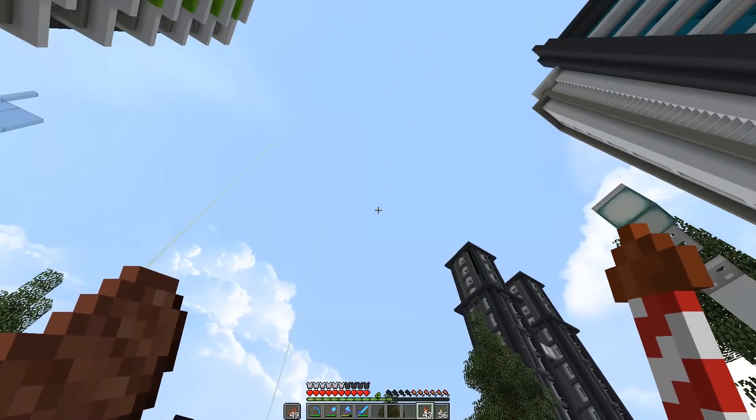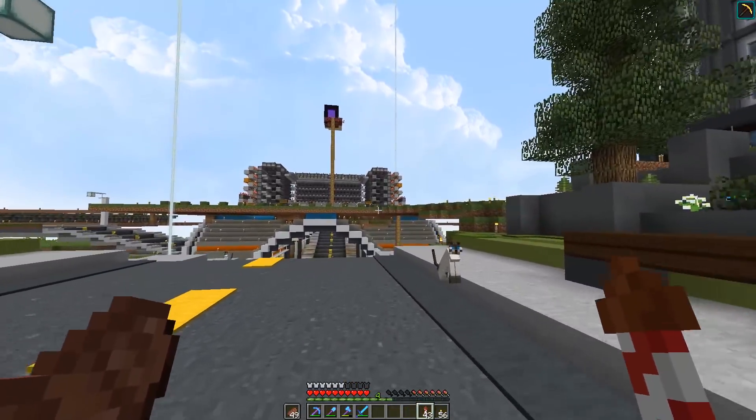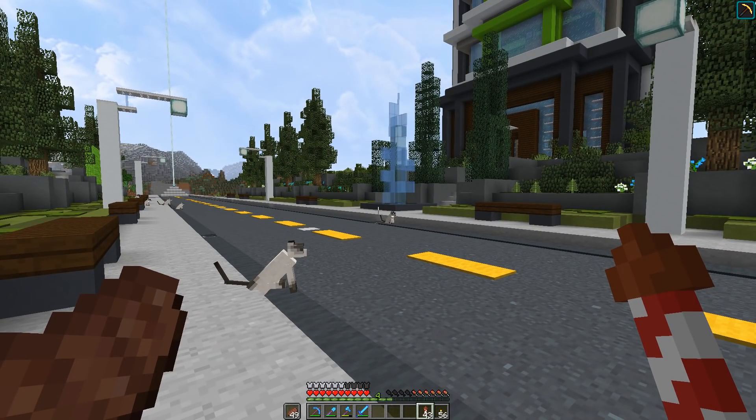We're going to take this road, flip it up onto the ceiling, have the lampposts hanging down, trees hanging down, skyscrapers on the sides, and of course do the glass effect to make a sky with clouds floating. It's going to be amazing! Looking out over this road for inspiration, I think it's going to be incredibly unique and incredibly beautiful. Let's get some supplies and head off to the Nether.